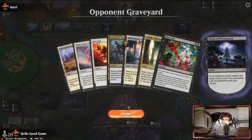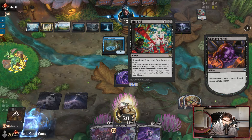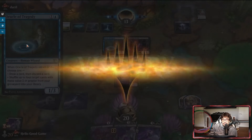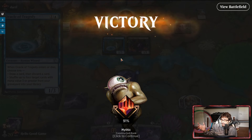I was going to say they could have had that blue creature — if it died it's a good thing we didn't kill it. Because then they could have shuffled it back in. I thought about killing it. If we had, the virtue would have brought it back and they could have shuffled the graveyard into the library and outlasted me.